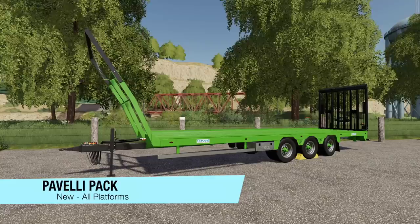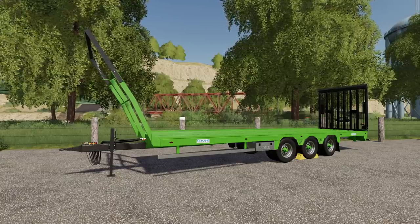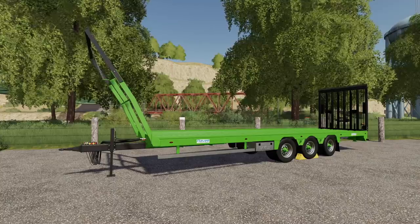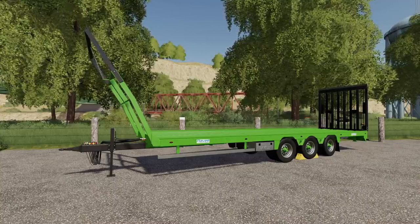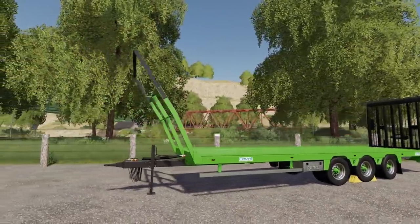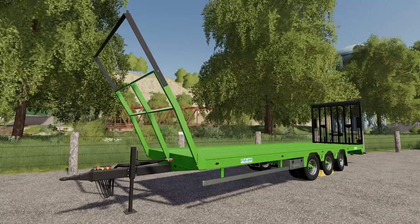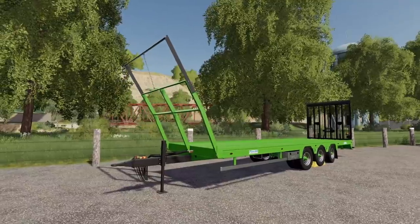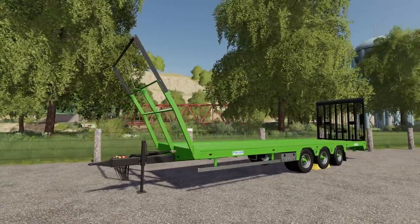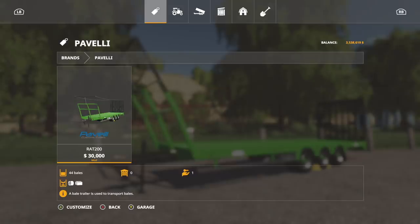Your last new mod for all platforms today is the Paveli Pack. This is a Paveli RAT200 trailer — ideal for transporting round bells and square bells, but it is also possible to transport vehicles and objects as well. With the auto load version the straps are not hooked, but the bells remain blocked by the script. Use the strap script to unload the bells on the trailer and hook the straps. On PC there's one trailer that figures out what you want to do and loads them up. You can load 44 round bells not in stack, 42 round bells in stack, 40 square bells, and 24 big square bells. You'll find it in tools, bailing technology, or just go into Paveli — 30 grand.